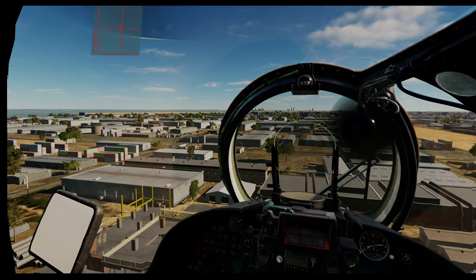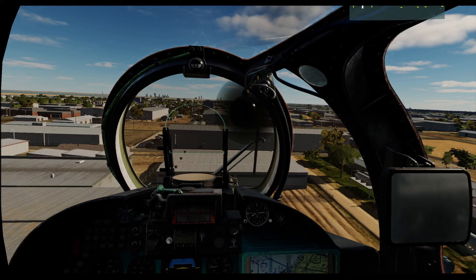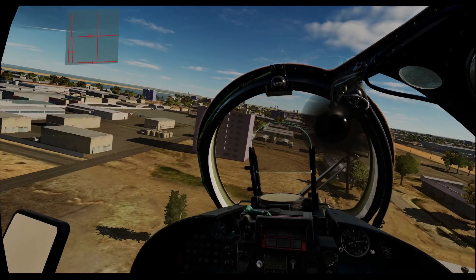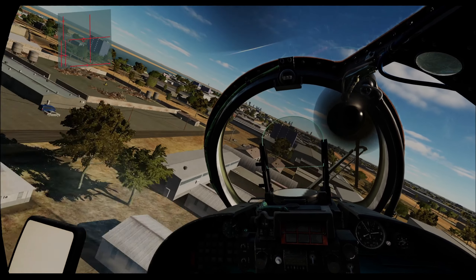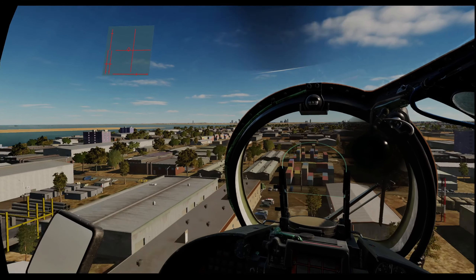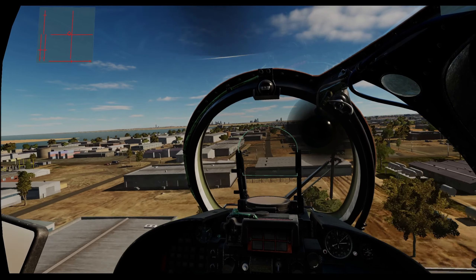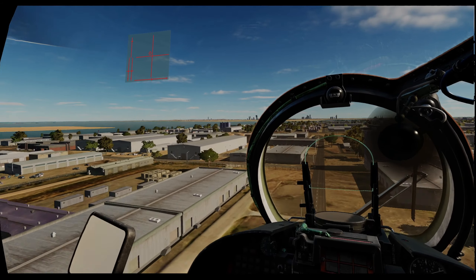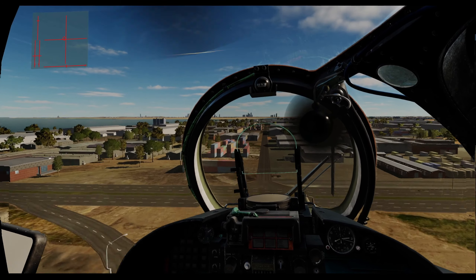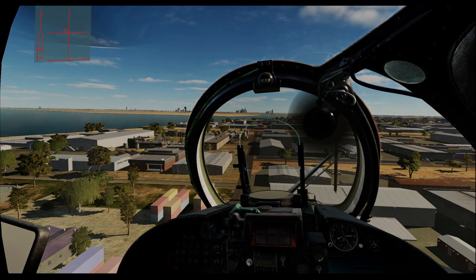I'm losing a little bit of FPS on the recording side of this. I should probably not have picked the Persian Gulf map. Let's see if I can fly in between these buildings. I have to say, so far, nice flight. I do like how they've done the manual trimmer switch and then you can manually trim it that little bit afterwards as well - it makes it a much smoother flight.